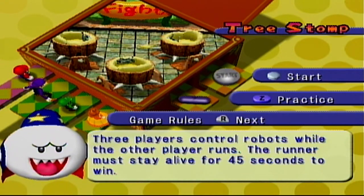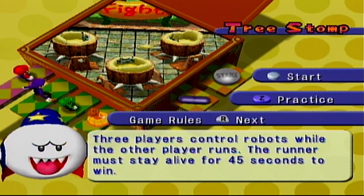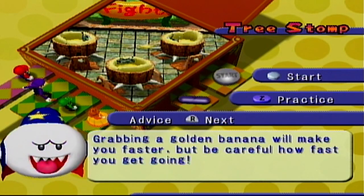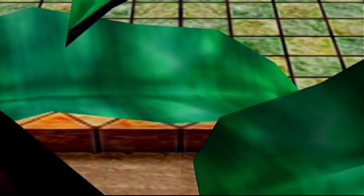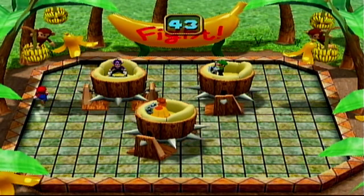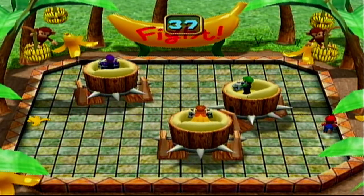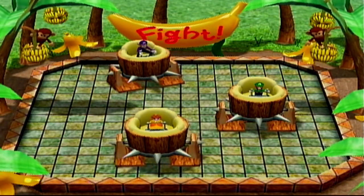And it's against Mario again — he's always the odd one out. Three players control robots while the other player runs. The runner must stay alive for 45 seconds to win. Grabbing a golden banana will make you faster, but be careful how fast you get going. It's a very blessing-or-curse item, because if you don't pay attention, you can run out of control and run right into one of the walkers. Waluigi! Come on, back him up Daisy! He had all the chance in the world to dodge that and he didn't.